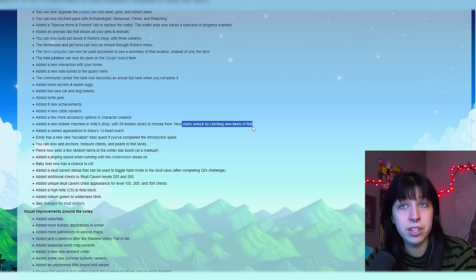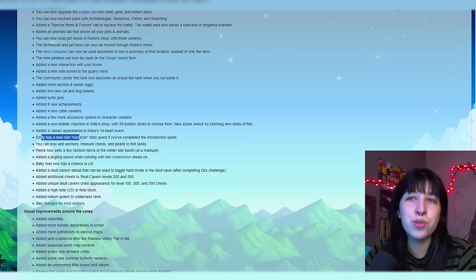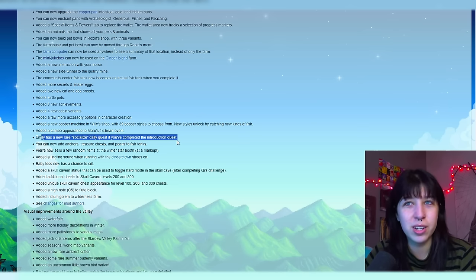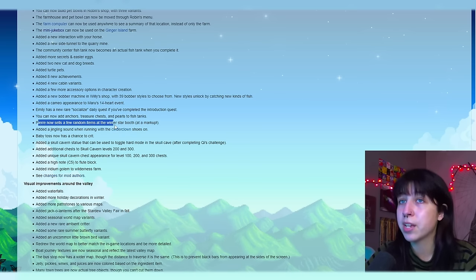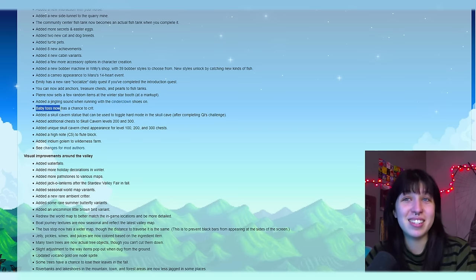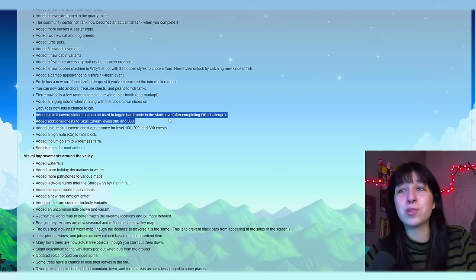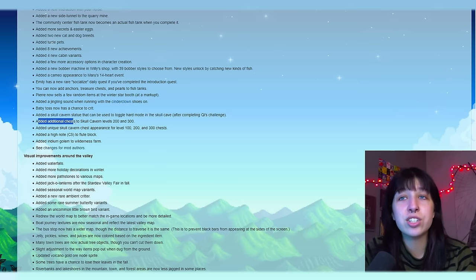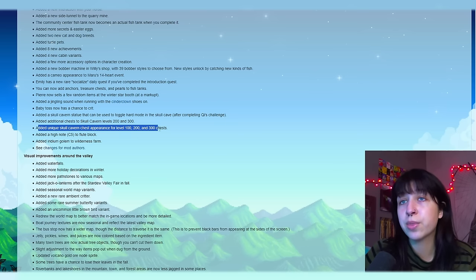A few more accessory options in character creation. A new bobber machine in Willy's shop with 39 bobber styles to choose from — new styles unlock by catching new kinds of fish. Added a cameo appearance to Maru's 14 heart event — we're definitely going to be romancing Maru on our new farm. Emily has a new rare socialized daily quest if you've completed the introduction quest. You can now add anchors, treasure chests, and pearls to fish tanks. Pierre now sells a few random items at the winter star booth at a markup. Added a jingling sound when running with the cinder clown shoes on. Baby toss now has a chance to crit — I'm assuming that just means you throw the baby higher.